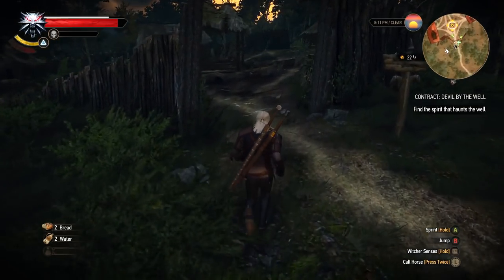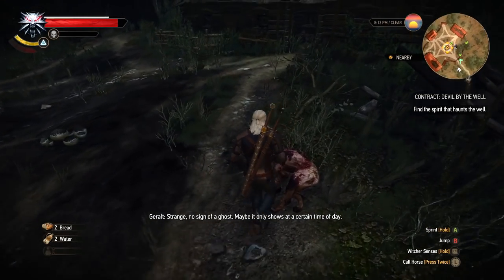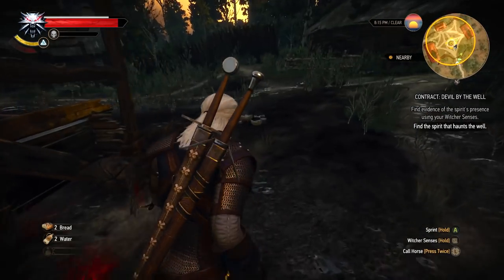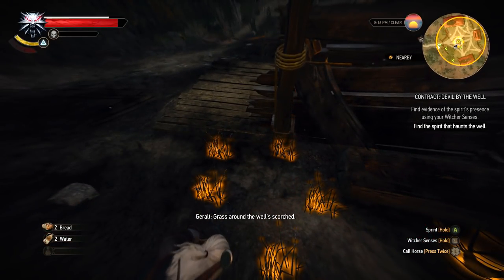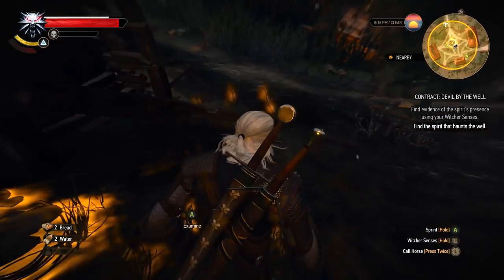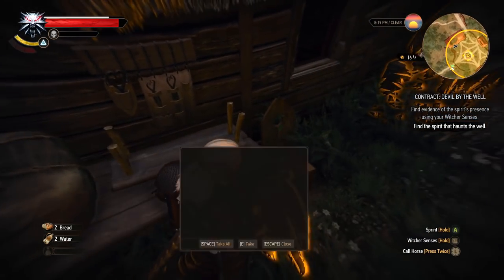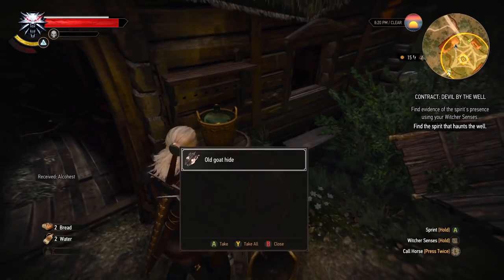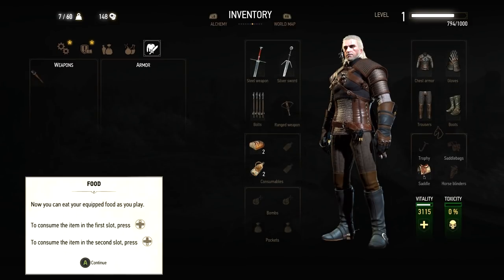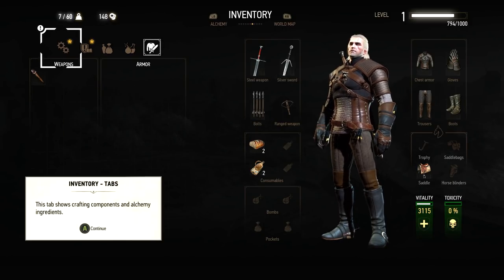So, find the spirit that haunts the well. Find evidence of the spirit's presence using your witcher's senses — that is what they're doing. We've got some reeds here. So we need to keep looking until we've found what we want to find. A lot of the stuff is secondary — you don't have to actually use your witcher's senses to look at them. We also want to loot everything. The inventory in this game works a little bit differently. You can see in the top left, we've got 7 out of 60. I think that's 7 out of 60 items — it's not pounds or anything.